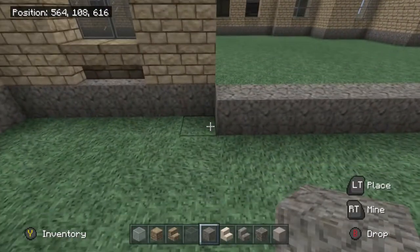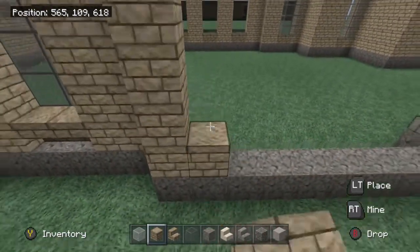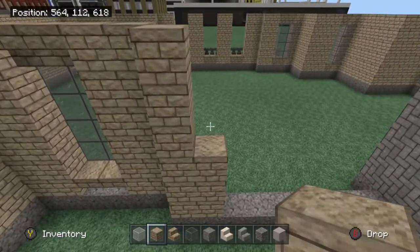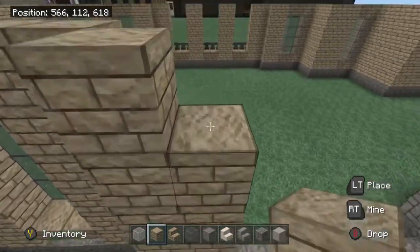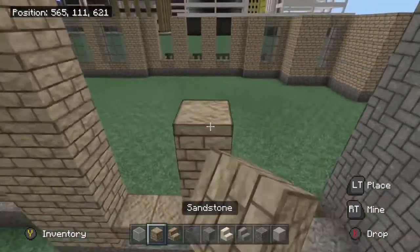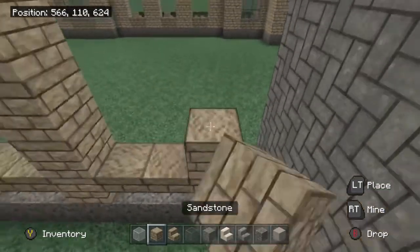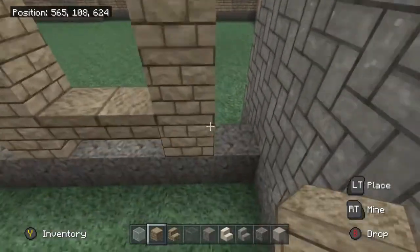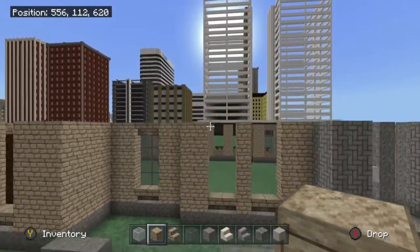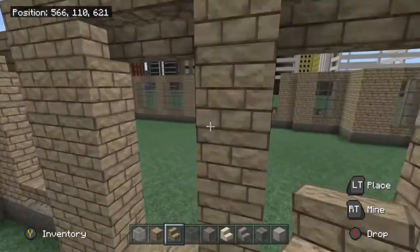Take sandstone — two layers of it — and bring it straight up. Then two upside-down sandstone stairs, then a layer of sandstone, then two sandstone stairs, and then two layers of sandstone. Shout out to Sergeant Suckdown — your name is funny. Go ahead and bring upside-down stairs across the top.